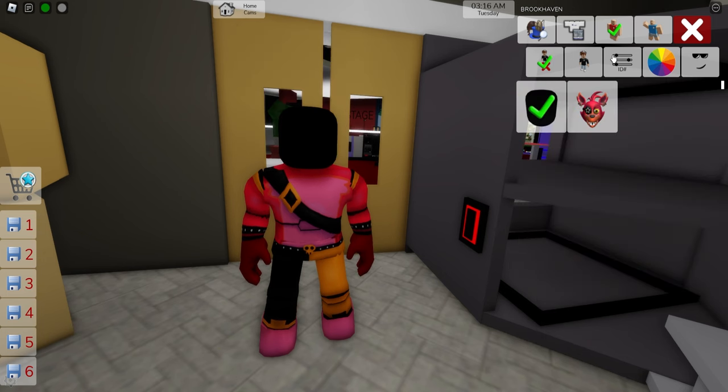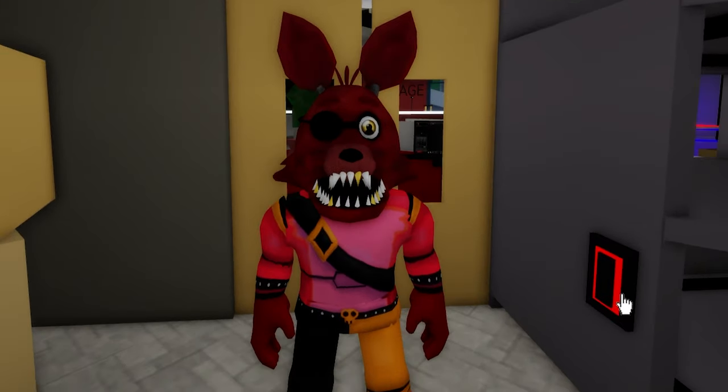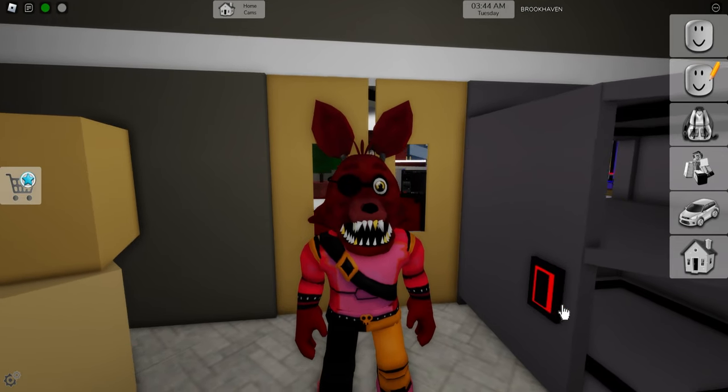If you prefer, you can deselect the head and search instead for the Fox Animatronic head. And here is our Glamrock Foxy, which has traits similar to most Foxy variants, having red fur with beige accents and is an animatronic performer.